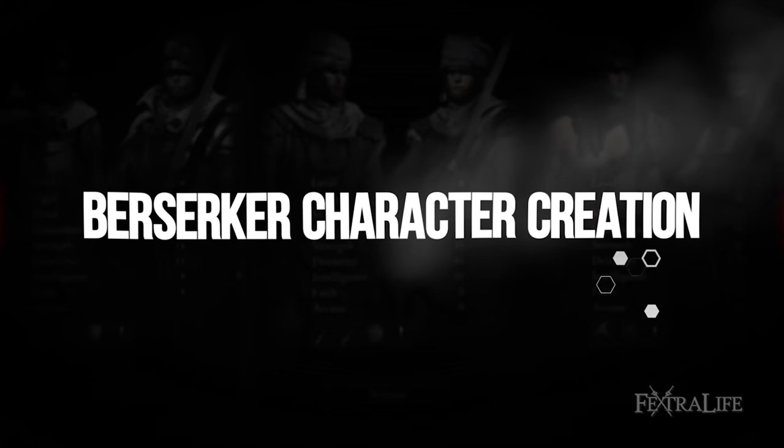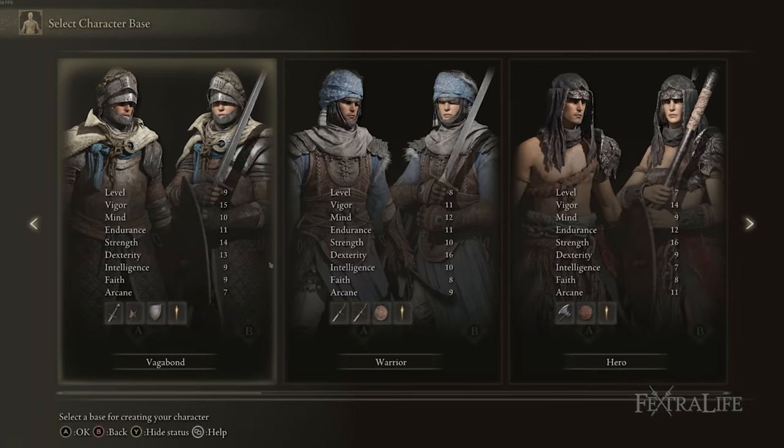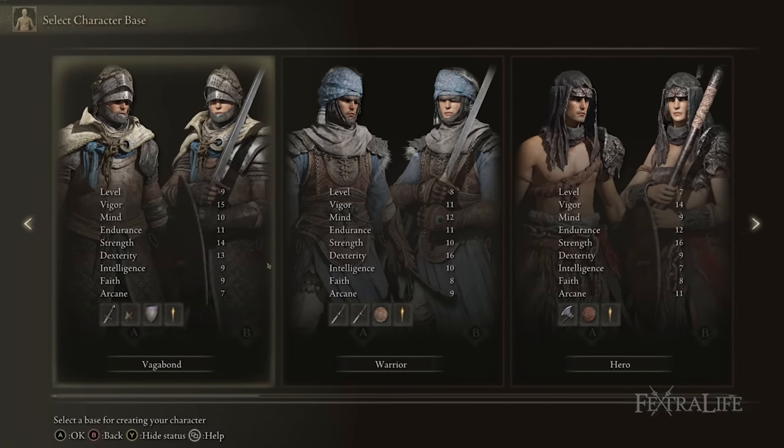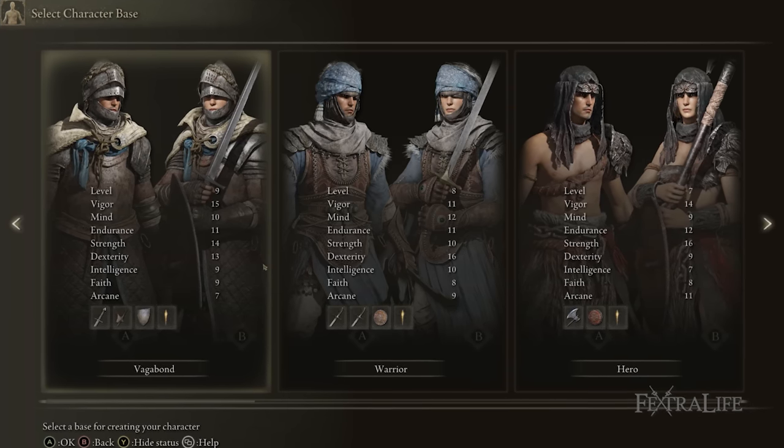The two classes you can use to make this build are Vagabond or Hero. I personally chose Vagabond. Your stat spread isn't going to be that much different — you're still going to have to put some points here and there, but you could do either of these classes.